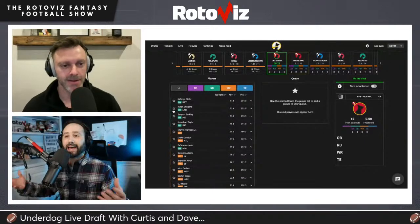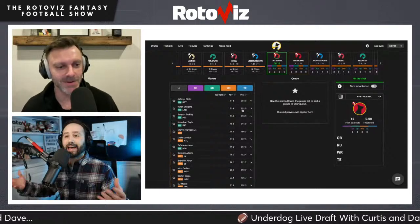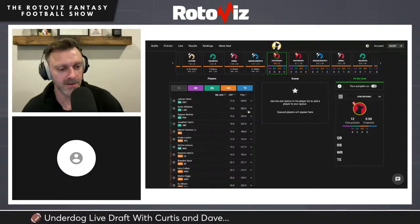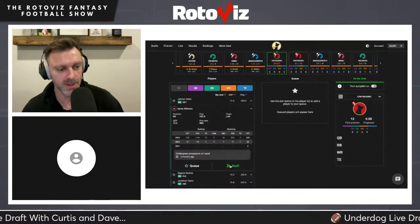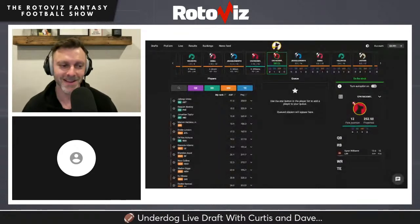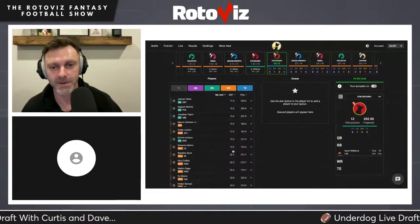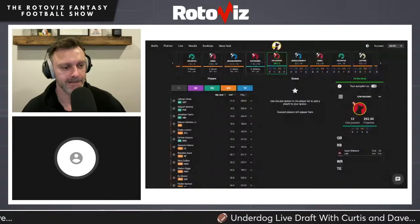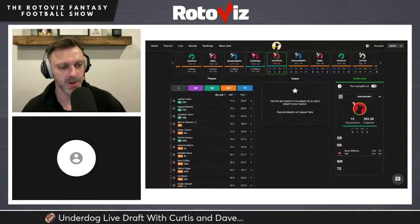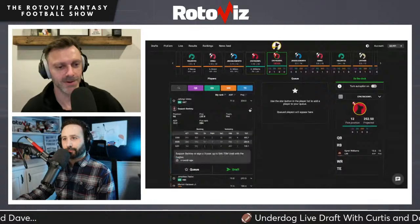They're on the clock at the 1-12 turn. Curtis takes Kyron Williams as the anchor running back. At the turn they debate Davante Adams versus a second running back. They opt for the running back approach. With Barkley and Taylor both available, they get Saquon Barkley — just barely in time.